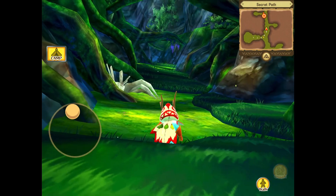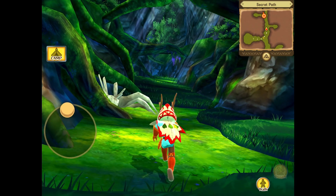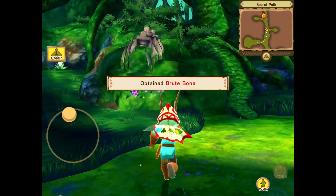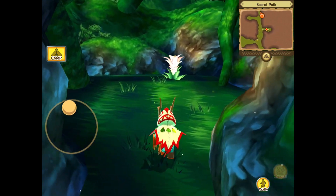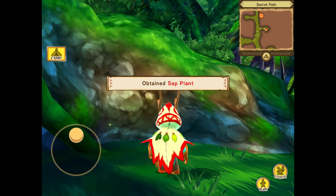This is in the secret path area. And that's the next obtainable object — this bone, a brute bone. And then over here we have another flower, a sack plant.